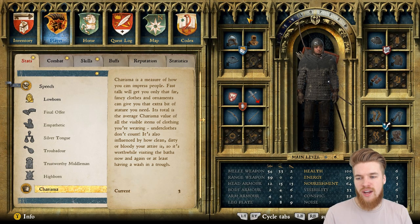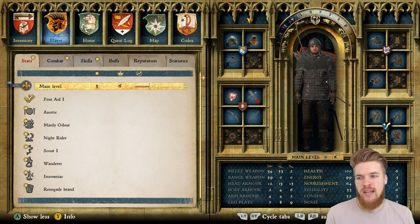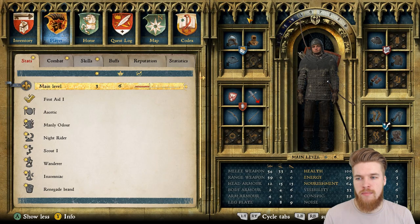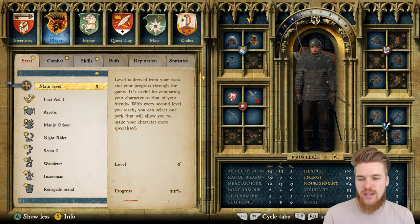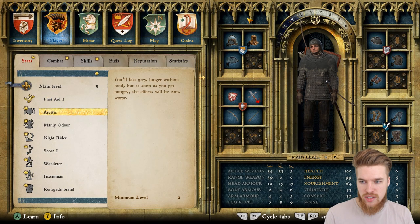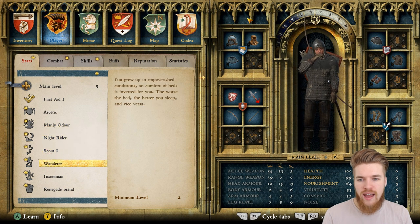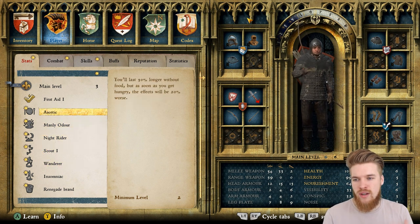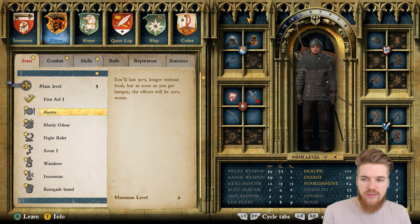Now let's go over the main level. As your character levels up, every other level you get a perk. I've already got first aid which enables us to use bandages. Most of the perks near the start have a positive and a negative effect. For example, one perk makes you last 30% longer without food but if you get hungry the effects are 20% worse. I don't think I need that one.